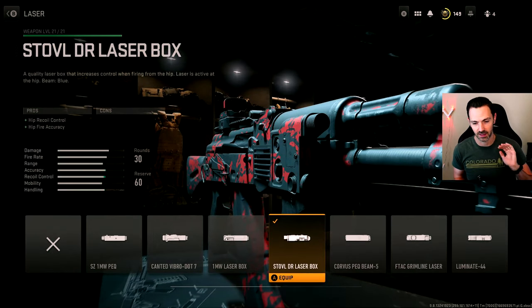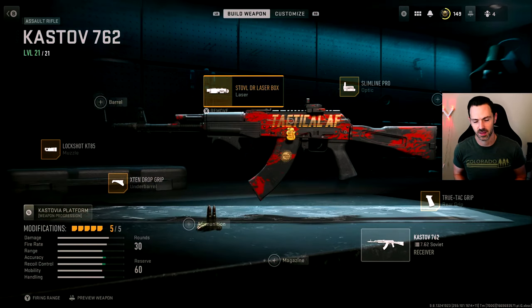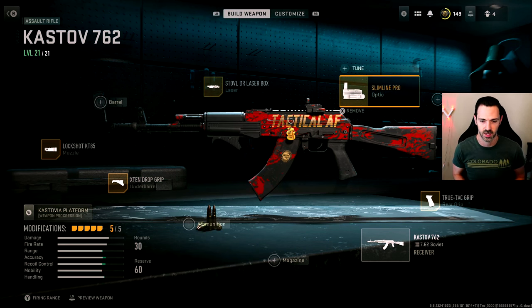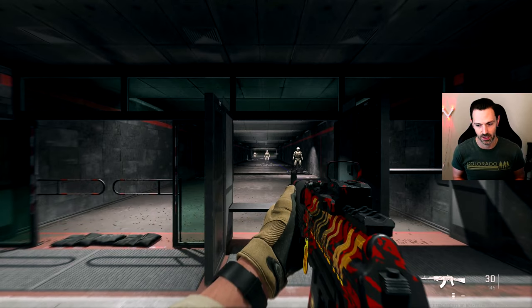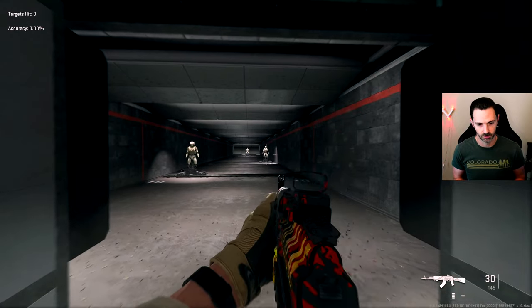I like using a laser attachment for hipfire control — I think it gives you a lot more flexibility to react quickly and get shots on target faster even with a fast ADS speed. I also run a Slimline Pro optic; if you like the AK irons you can use something else to improve the gun's other characteristics. Let me jump into the firing range and show you how this build works.